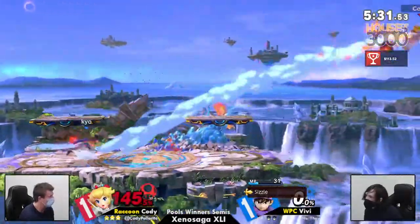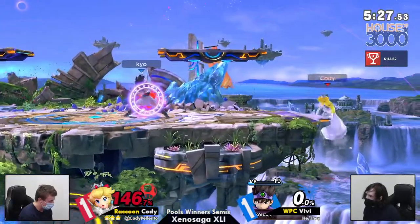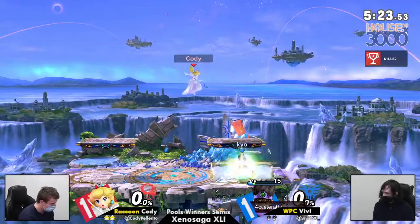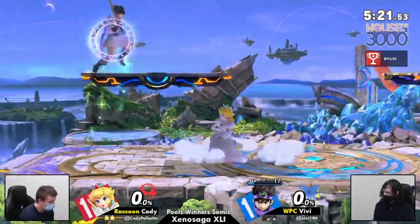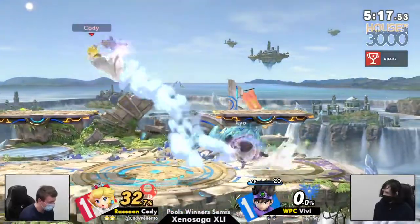Good shield, great block. But Sizzle not going to kill yet. 146 on Cody right now. Psych Up throw. And back to a completely even game.